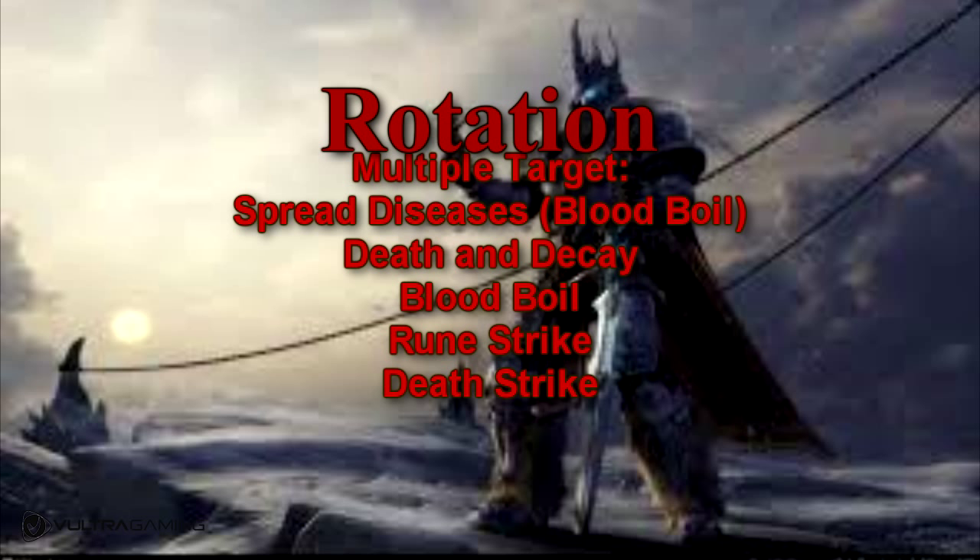For your Multiple Targets rotation it's very simple: start by spreading diseases — get Outbreak up on your main target, then Blood Boil if you've got Roiling Blood, or Pestilence otherwise, to spread your diseases around. Then lay down Death and Decay and keep it up as much as you can. Spend the rest of your Blood and Death Runes on Blood Boil as long as there are enough targets to benefit. Then use Rune Strike, Death Strike, and Heart Strike if there are only about two targets, otherwise Blood Boil will be more effective.